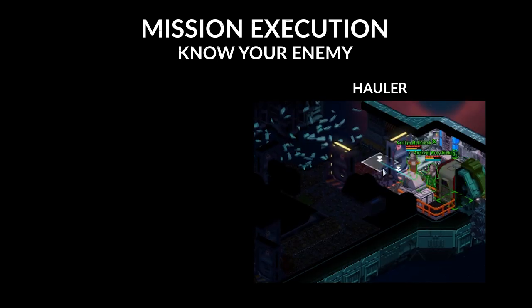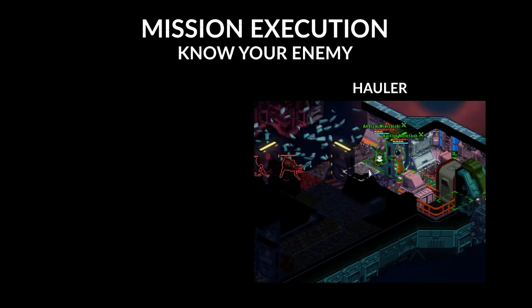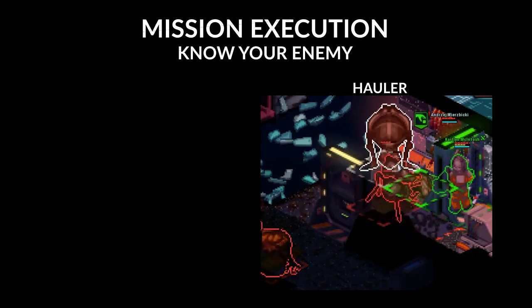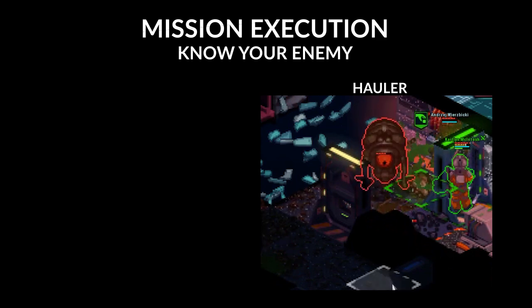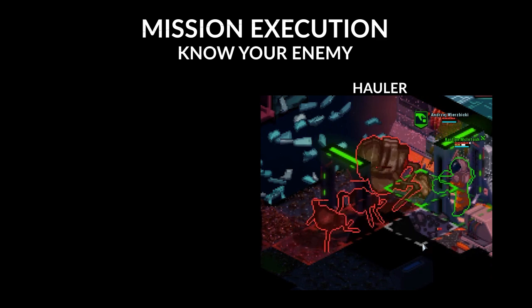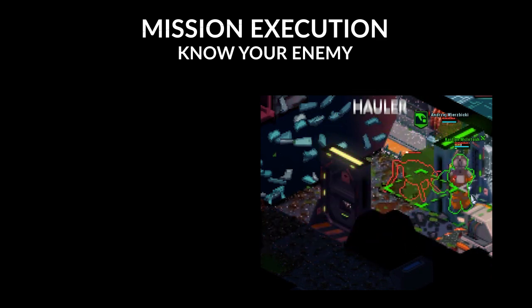The hauler — this large tentacled alien — floats through space, has a charging attack to close the distance and knock your crew members back, then engages them in melee combat with its arms. Engage this alien with caution and aim to engage it in close quarters with shotguns or SMGs, avoiding its devastating charge attack.